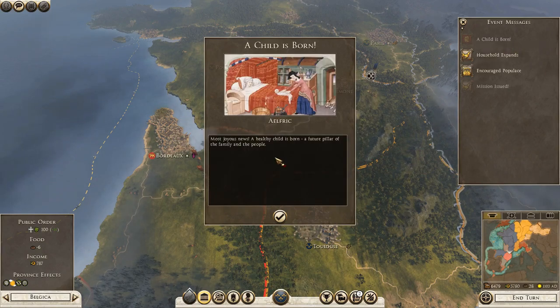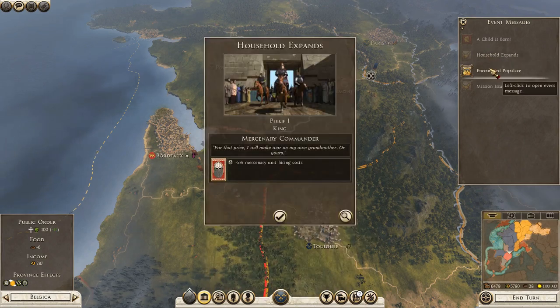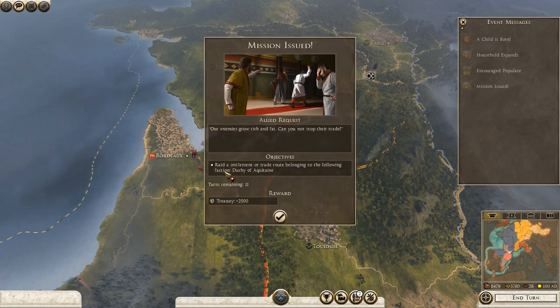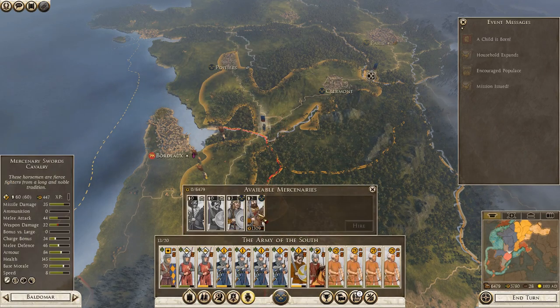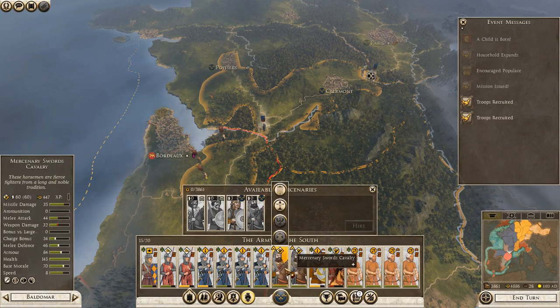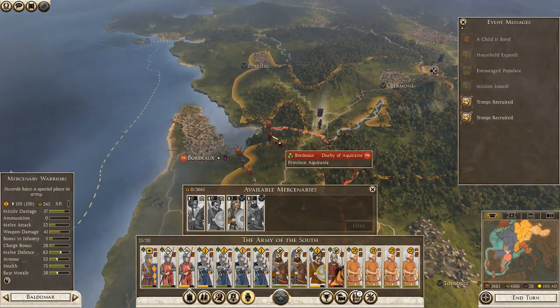A child is born — I presume that's a boy. Household expands. The Nensis population is encouraged. We've got an issue — a trade route is being raided. Well, I'm probably just going to take their land, to be honest — it's probably easier. I'm going to hire these two heavy cavalry. That does bring me down a lot of money, but it also replaces the light cavalry I've just lost. And I'm going to attack this smaller army here — I'll auto resolve this, it's a 93. Kill him, excellent.